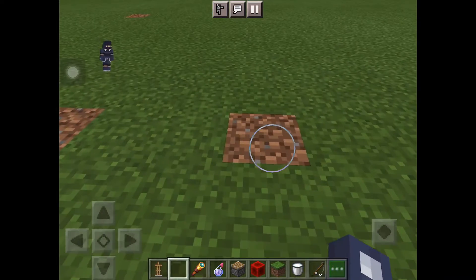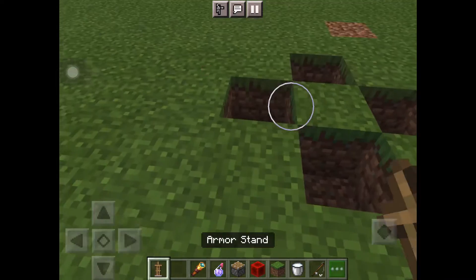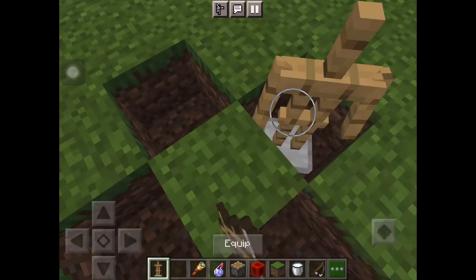It's pretty fast, but watch what I'm going to do here. So you want to dig four holes of grass like that, and place an armor stand. Look at that.